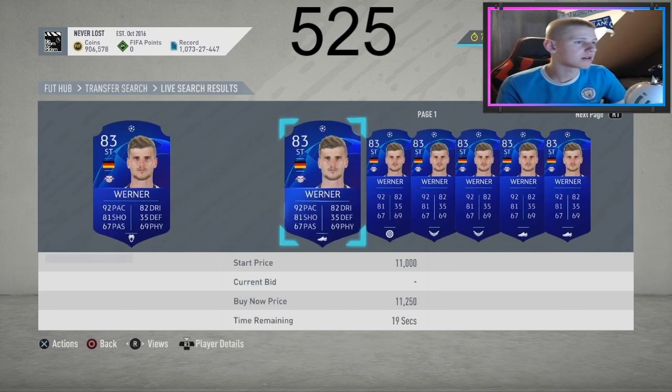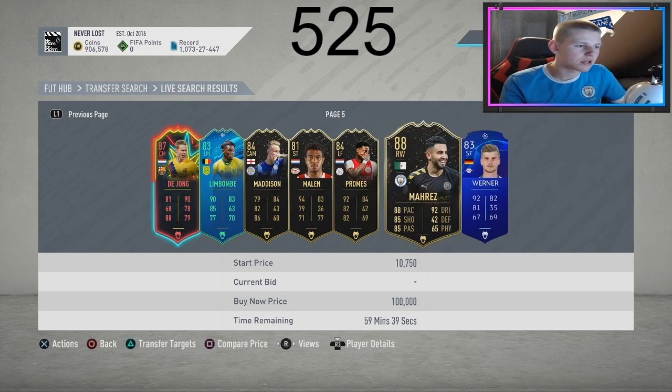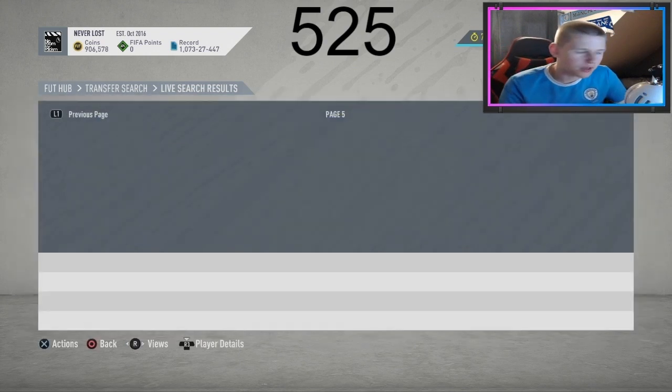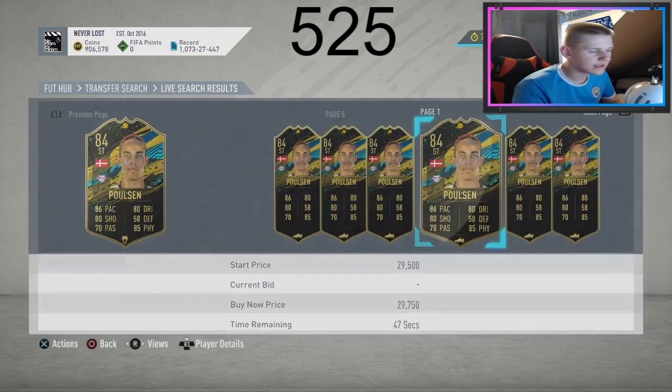I got a David Alaba for 108k and he was going for 120k normal price — made about 20k off one player. You can get snipes like that, and that's where you make your coins. That 20k profit per player is why this is a one million coin method — easy coins to be made.